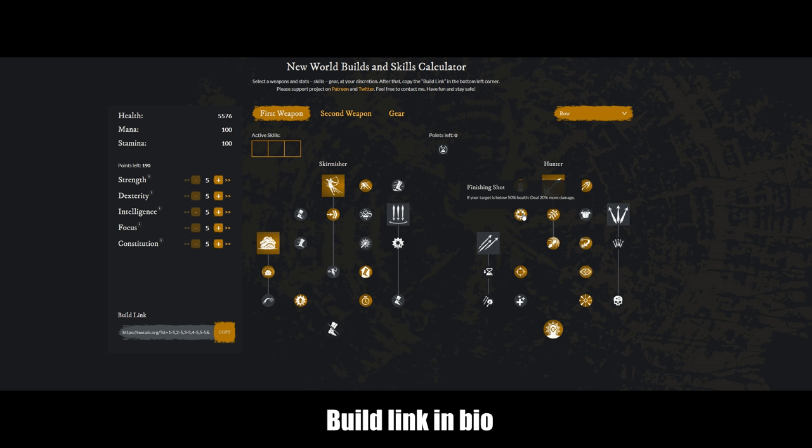20% more damage from Finishing Shot is huge and it stacks with Evasive Tactics — so right there, 40% more damage. I have Poison Shot, but like I said, you won't really be able to get Poison Shot until you get around 15 mastery. I would grab Rapid Shot because this ability is really good; it's just very hard to hit and be consistent with all your shots.